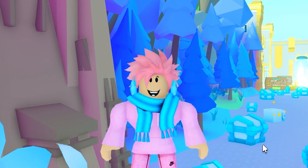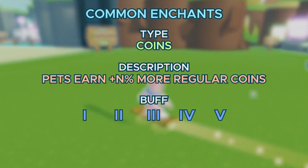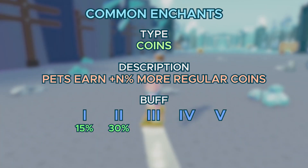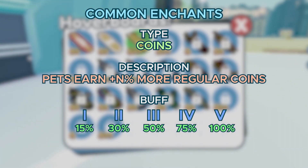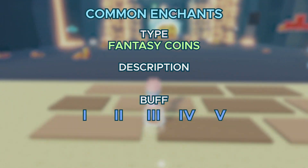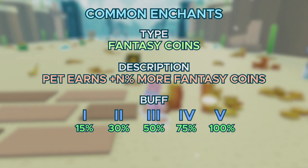Now I'm going to tell you about all the different types of enchantments in Pet Simulator X. First up, we got the Coins enchantment, which lets you earn more coins depending on the level. Level 1 gives 15% more, level 2 gives 30%, level 3 gives 50%, level 4 gives 75%, and level 5 gives 100% more. Next up, we got Fantasy Coins — the same tiers apply, with level 1 being 15% and level 5 being 100%.